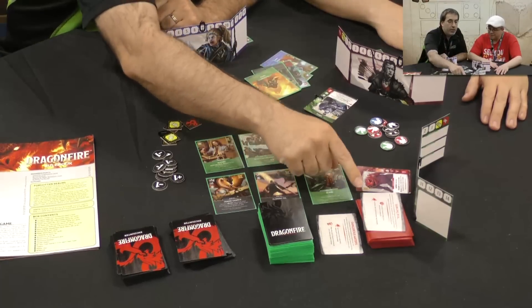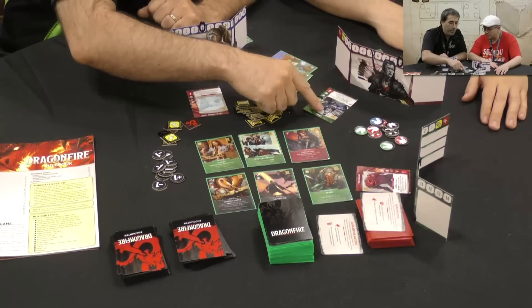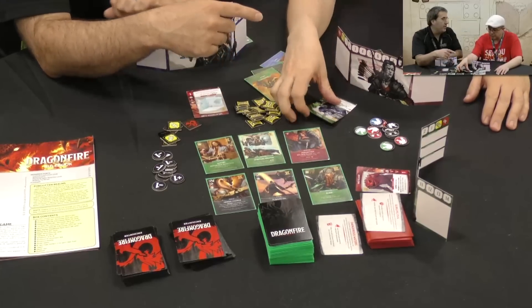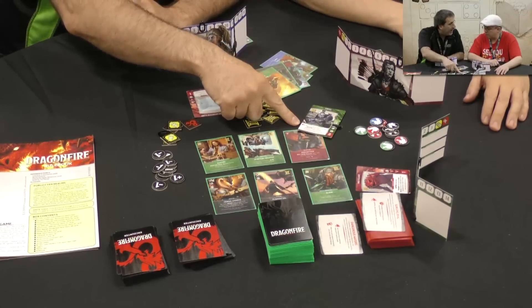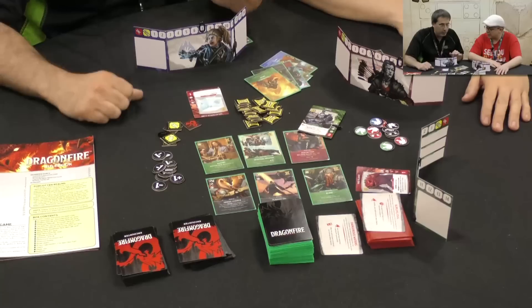Each time another effect is added, the cards get harder and harder. For example, up here with the Orog, he's got a really wicked ability at level eight: each time he attacks, you have to discard some cards out of your hand. But that only applies if you're up at level eight. So it's an incentive and pressure to try to get through it as quickly as possible.